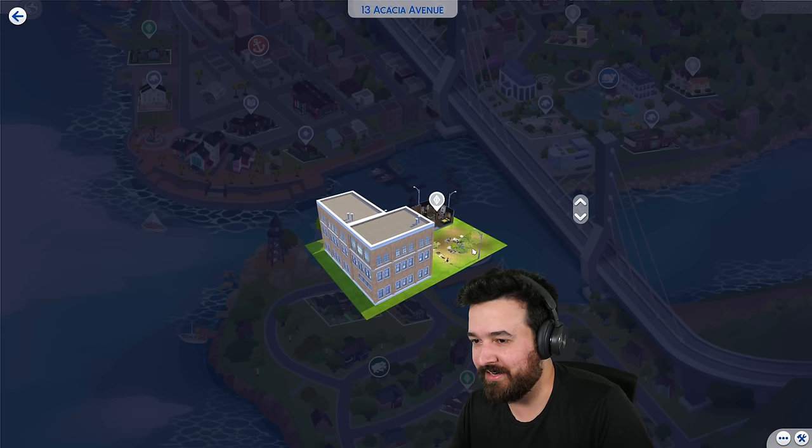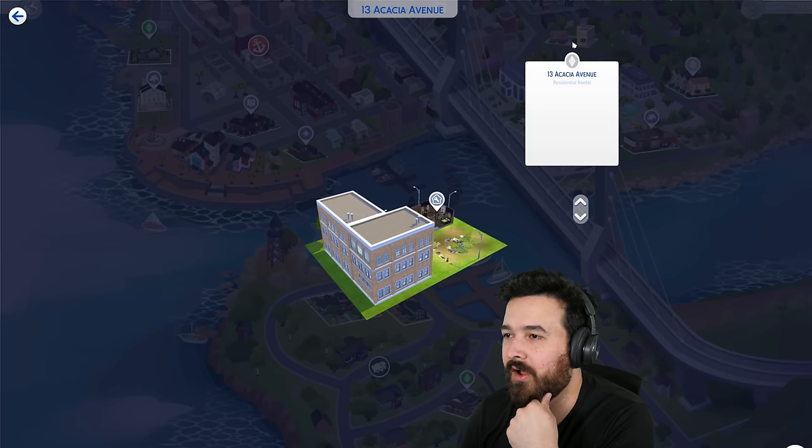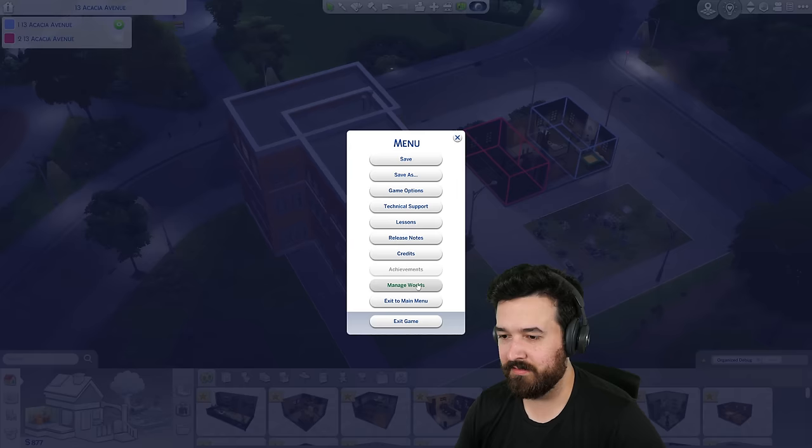This is also a way you can move in specific Sims — if you want a specific tenant, you can just move them in from the map. It's not even showing the icon because the apartment is there, but I can't get to it. I'm going to edit from the map. I don't want to delete this building because it'll be annoying to get it back again, so I'm just going to move it.